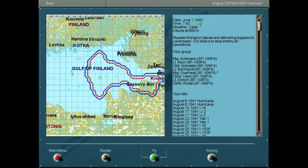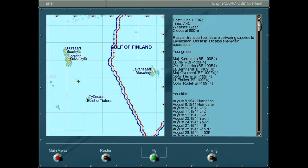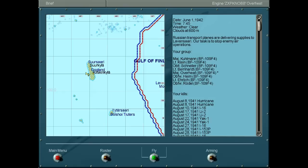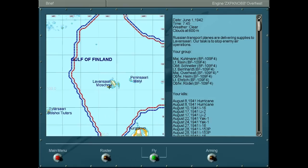Welcome to June of 1942. 7:45 in the morning, weather is clear. Clouds at 600 meters. Russian transport planes are delivering supplies to Lavonsari. I believe that's an island — here we go, Lavonsari. I thought it was this island, but it's this island over here.